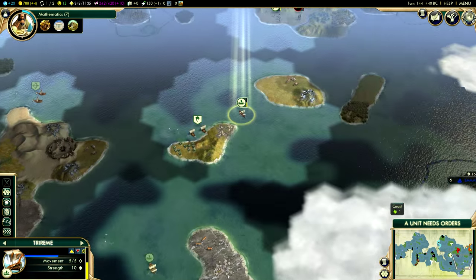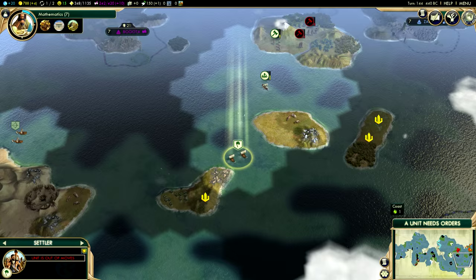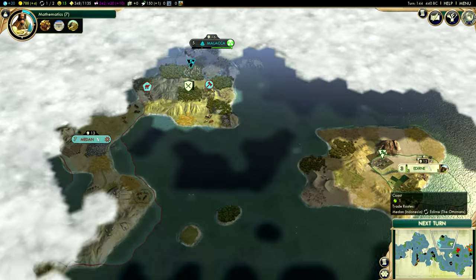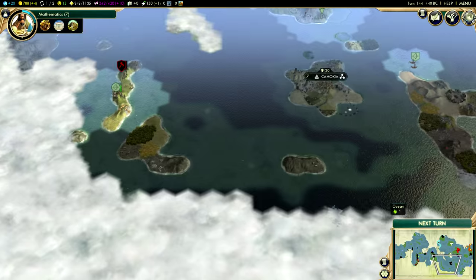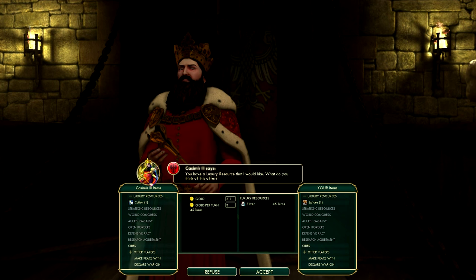I know he went south — he's right there. We're getting closer and closer, which is good. We have like a monopoly on wonders, which is pretty cool — this doesn't usually happen with me, so I'm pretty happy to get what I can get. We're not in such a terrible position here.